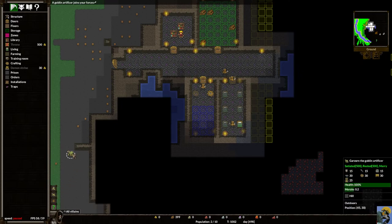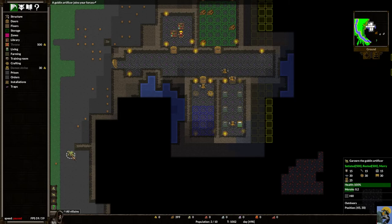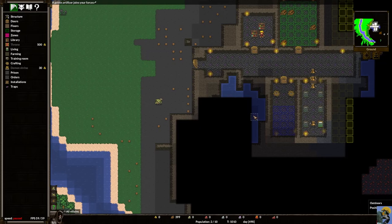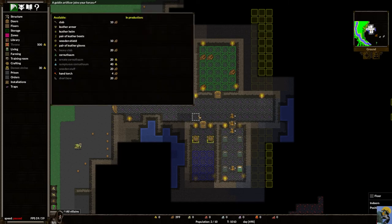As soon as he gets here, I'll click on the workshop to open the production screen — it asks what you want to make. A message at the top confirms 'a goblin artificer joins your forces.' Down at the bottom, our population has gone up to 2 out of 10 — the artificer counts against our population cap as a member of our army. Now let's queue up some things to build: I'll start with clubs.